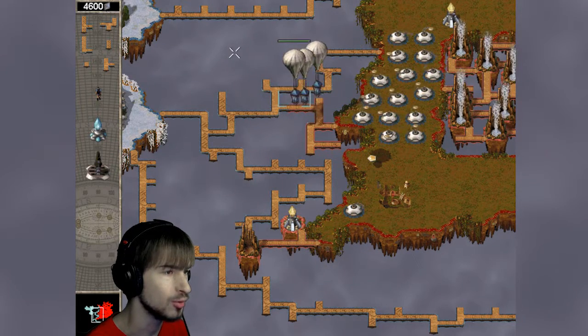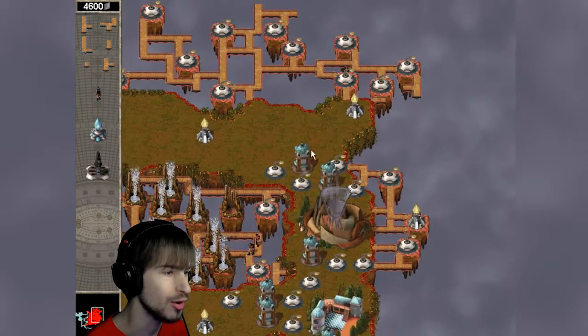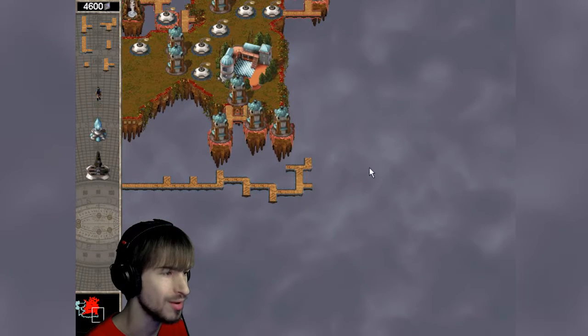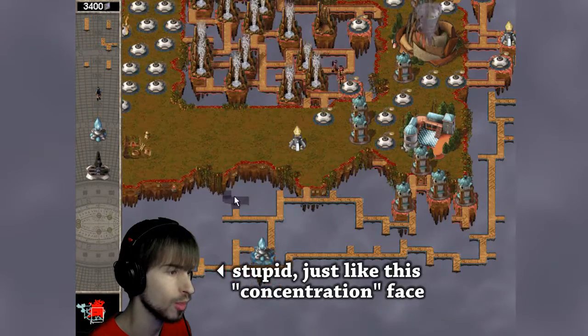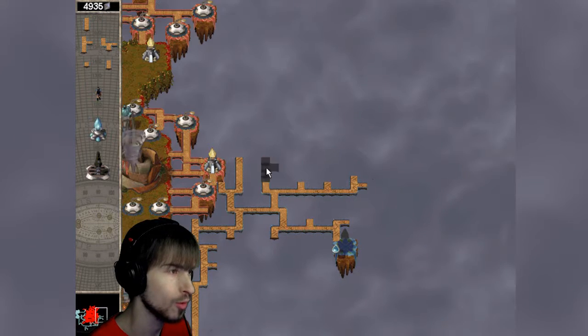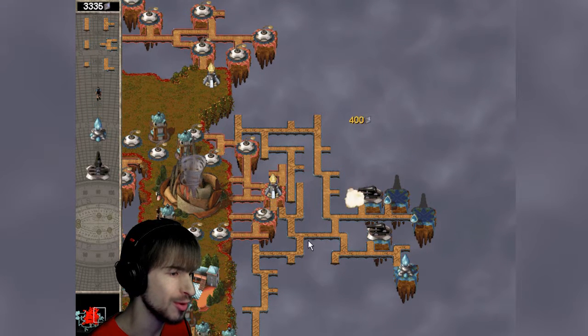Oh crap, what are you guys doing? Get back here. All my balloons are going right over the sun disk doors. So stupid. Alright, here we go with our cannon assault. Wow, I'm surprised that disk is in range of the cannon.